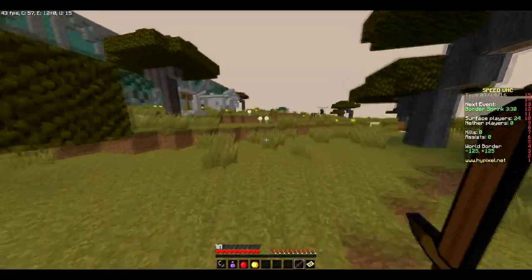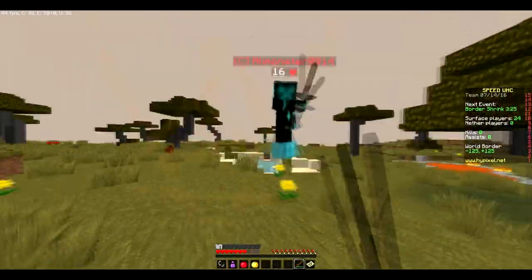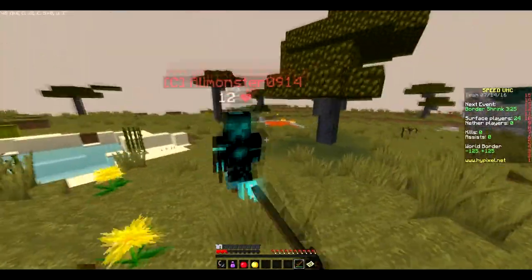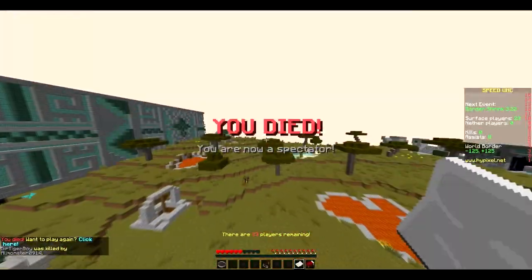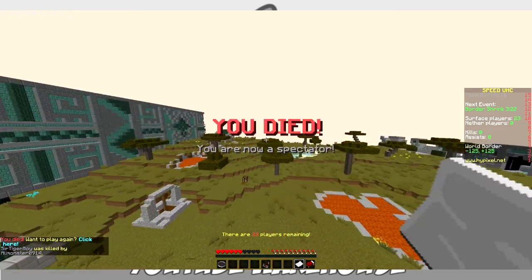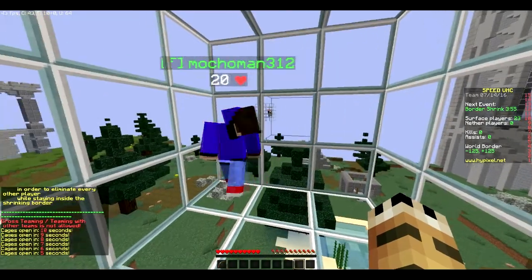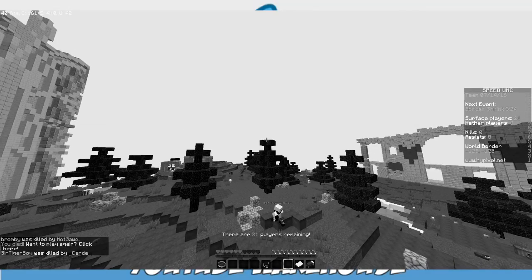I'm out! Why is his sword so much stronger than mine?! Why is his sword so much stronger than mine? Little darkness, my old friend. What?